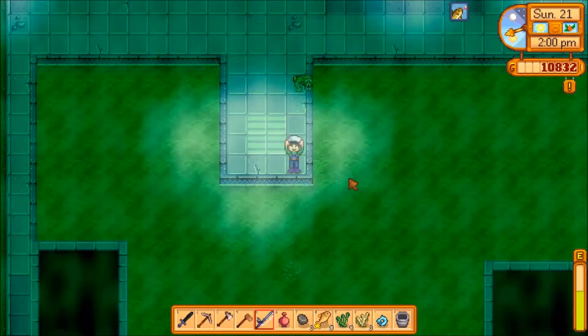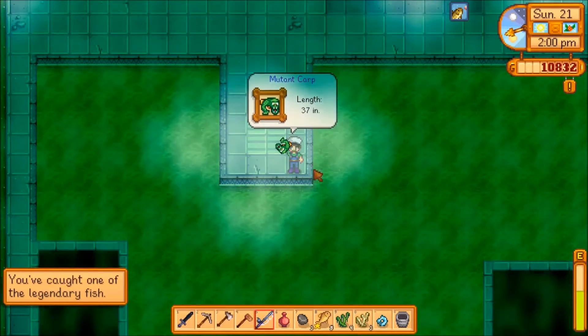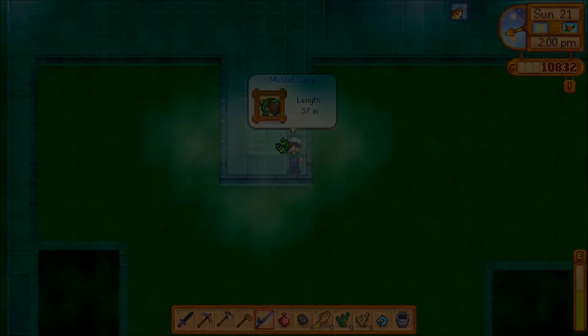Obviously you need to get the key to the sewers first, by donating 60 different items to the museum.